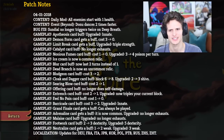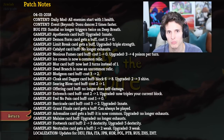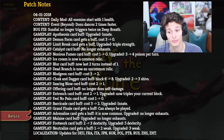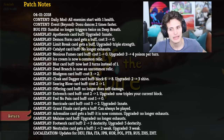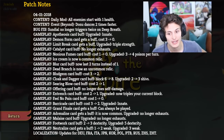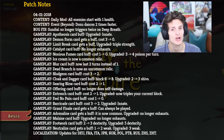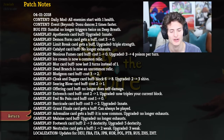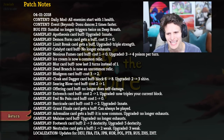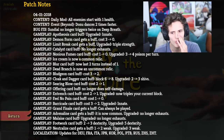But this is where it gets extremely interesting, guys. Look at all these gameplay changes. Let's just read through them real quick. Gameplay: Apotheosis card buff — upgraded, it's innate. Wow. Gameplay: Demon Form card gets a buff — costs from three to zero. Gameplay: Limit Break card gets a buff — upgraded, triple strength. Gameplay: Catalyst card buff — no longer exhausts. Gameplay: Noxious Fumes card buff — costs from one to zero; upgraded, three to four poison. Are you kidding me? Gameplay: Ice Cream is now a common relic. Gameplay: Blur card buff — now lasts two turns instead of one. Oh my.